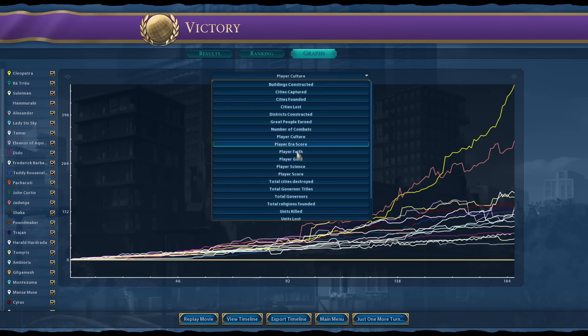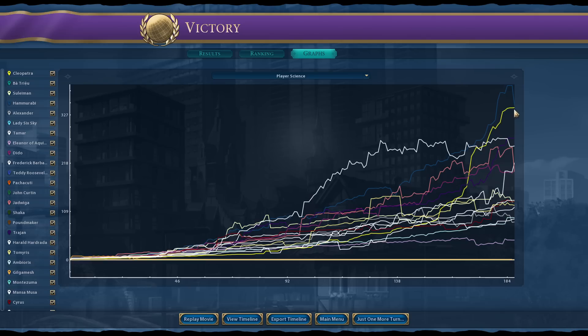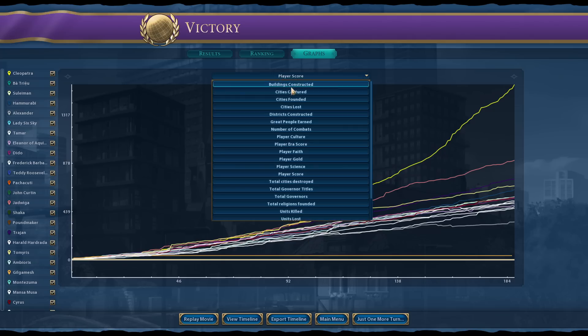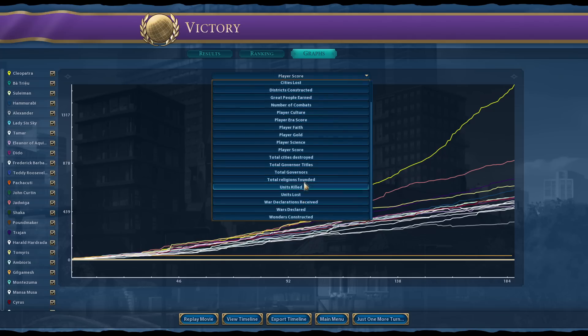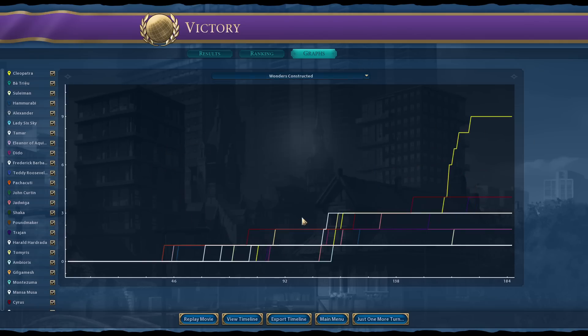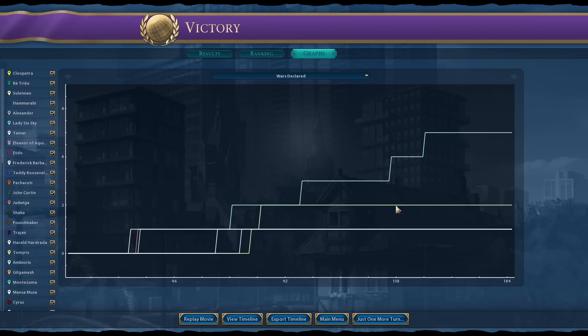Culture wise I was well into the game - I took the culture lead from Poland briefly before claiming it back later. Science wise I never took the lead - Babylon was doing half the science. Goodness me, Babylon had an absolute game. Look at that score from halfway through - that was literally just expansion. I got the first religion, always nice to know I can still rush a religion on deity.